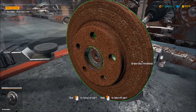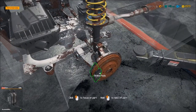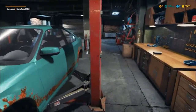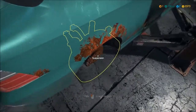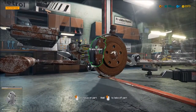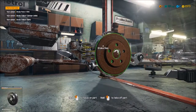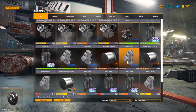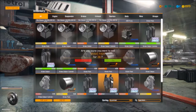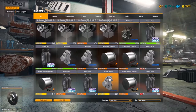I honestly don't know. Did I take the brake pads off that last one? No I didn't. And then we go back here, take those off. Take this brake caliper off. Brake pads. Let's go into the inventory here. These I'm gonna sell. This caliper I'm gonna sell. And there should be... yep, here they are.